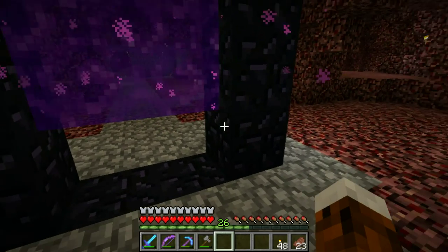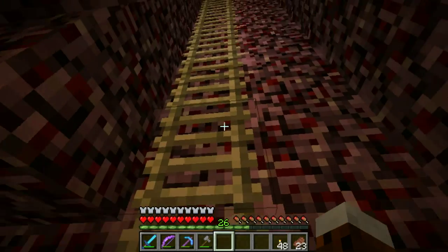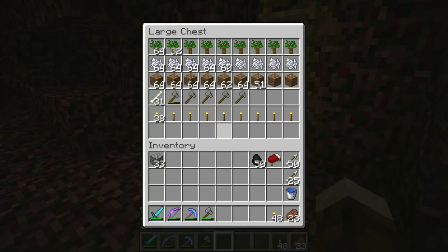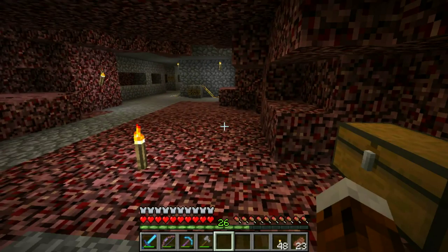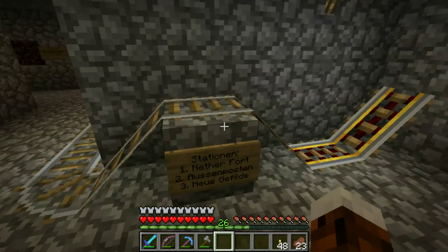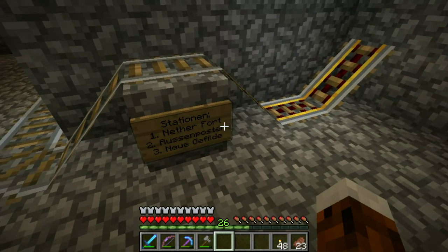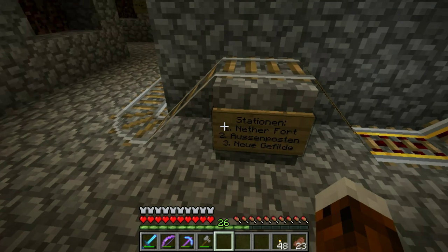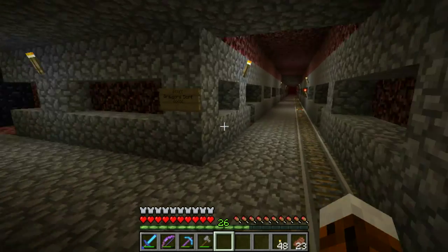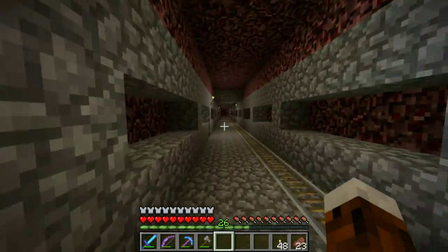Over here we have our side project 'Project Breakthrough' because you can actually get on top of the nether - we'll do that eventually and we need some more ender pearls for that. What's this? Somebody put in a railway station here. In case you don't speak German: 'Vorposten' means outpost, and 'neue Gefilde' is lyrical for 'a new area.' The railway goes to the portal to the village of Grelgor - let's see how far it goes.